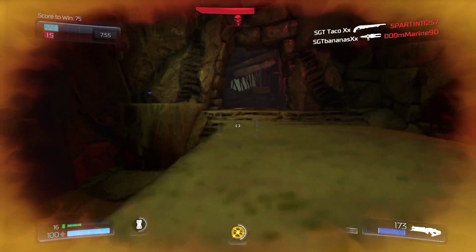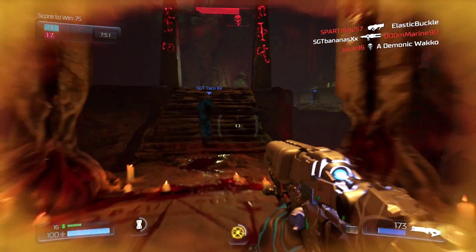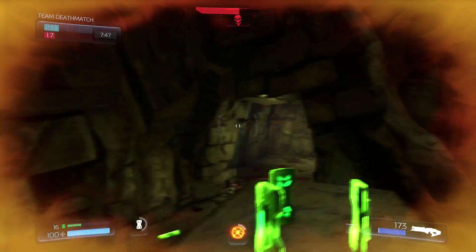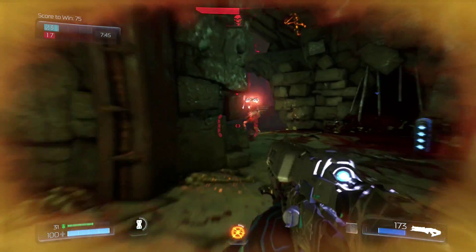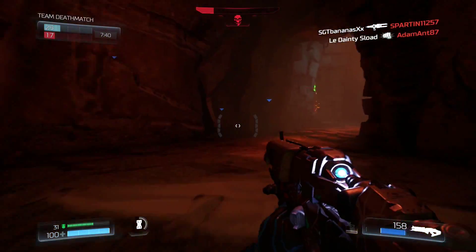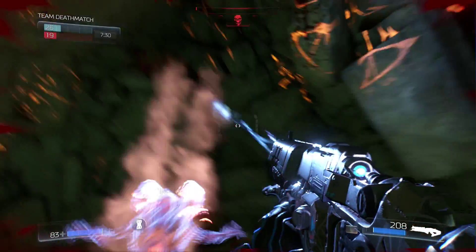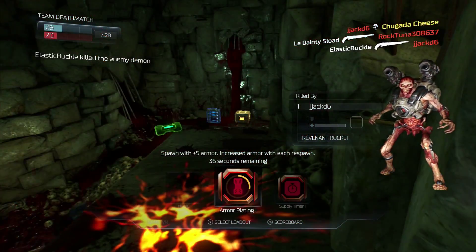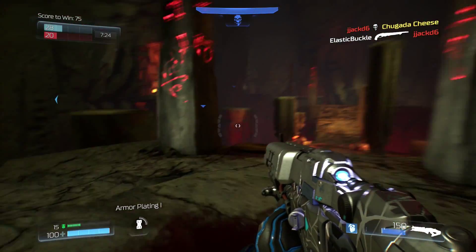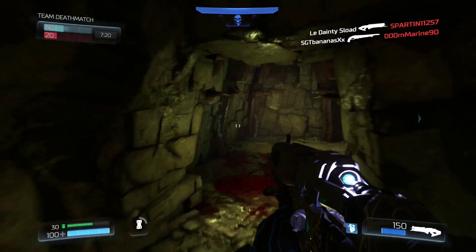He grabbed the armor. We're still at 100% health — it's important to pay attention to your health. That's a demon, we're just going to run this way. Pick up the ammo. We could have gotten a demon, but we didn't. Let's grab this.